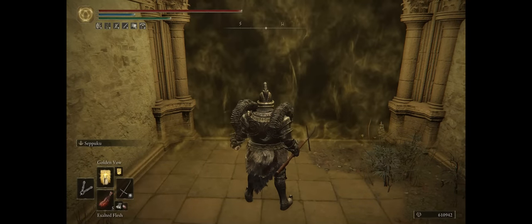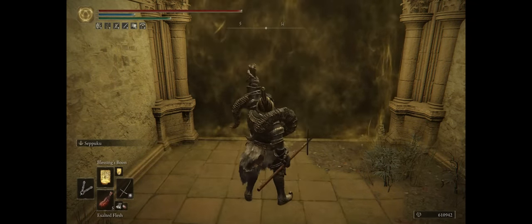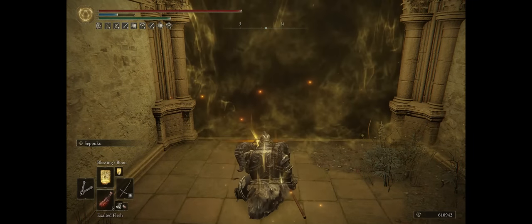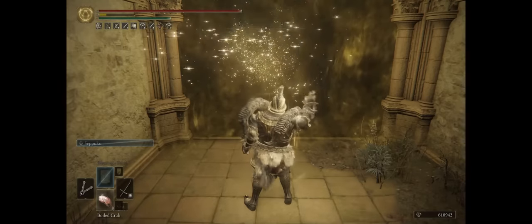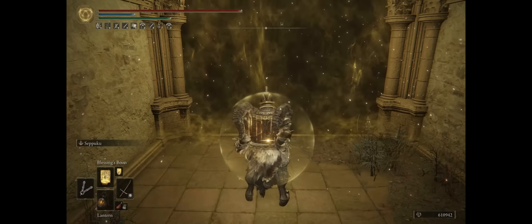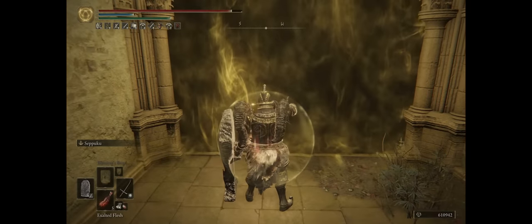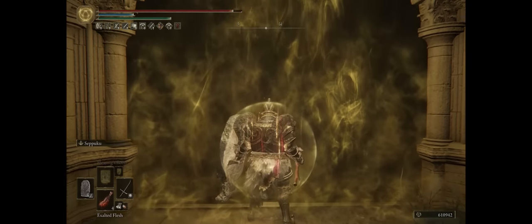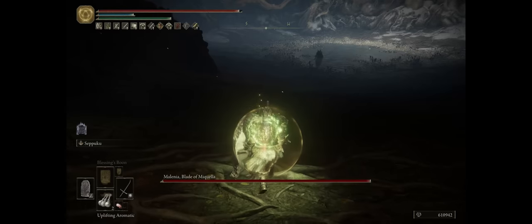Even before the battle begins you already want some preparations. Cast Golden Vow to increase damage and damage negation, Blessing Spoon for a decent regeneration effect, use your Uplifting Aromatic, quaff an NFP flask, go for Seppuku, and lastly eat an Exalted Flesh just for a small increase in physical damage. Also drink your wondrous flask.